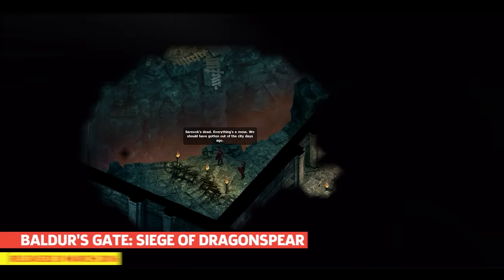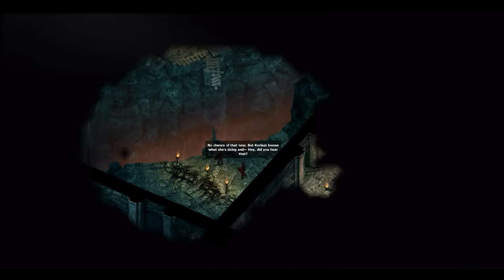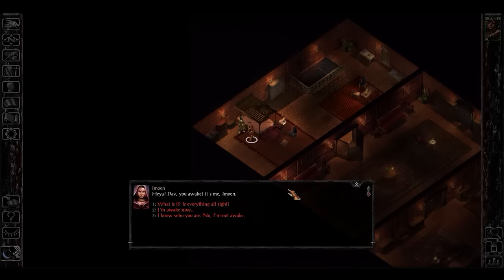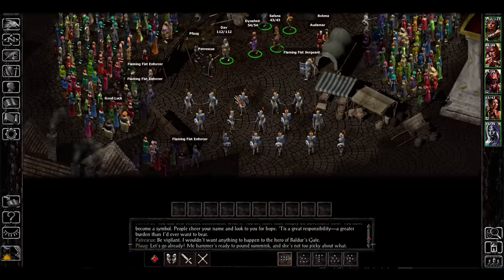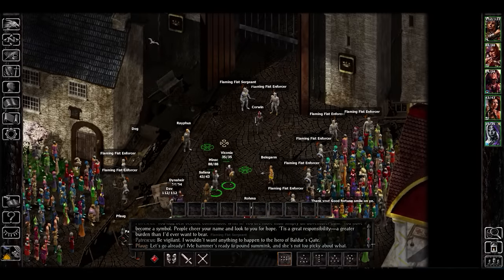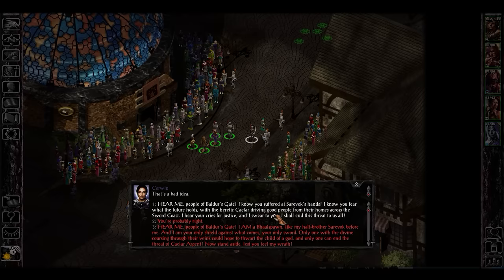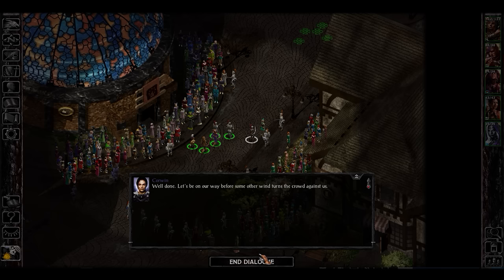The expansion starts with you clearing out the remains of Sarevok's followers, but in the weeks following his demise all of your followers apart from Imowen have left, and there are rumours that the player character did not defeat Sarevok for the good of the land but so they could take his place. The story then shifts focus to a crusade called by a warrior named Kalar Argent, also known as the Shining Lady. Being sent north by a contingent of Flaming Fist soldiers, alongside warnings that the Shining Lady is threatening the city, the mercenaries have orders to stop her advance at the castle of Dragonspear.